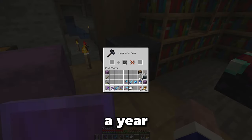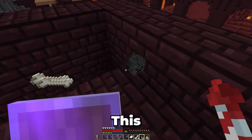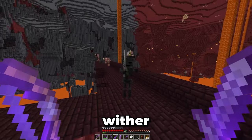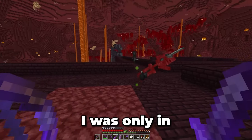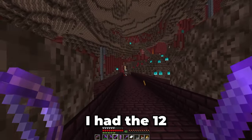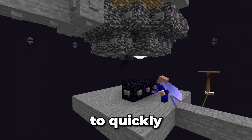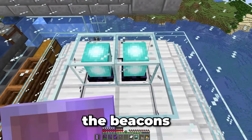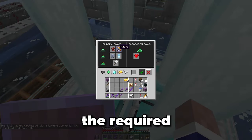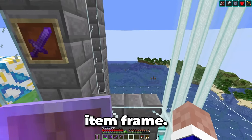I then used this in combination with the netherite scrap I got from smelting the ancient debris to create 6 netherite ingots. After nearly a year in this world, all of my gear is now fully upgraded to netherite. This upgraded gear was now perfect for hunting wither skull items, which is ideal considering we need 4 beacons for this farm. I was only in the nether for about an hour before I had the 12 wither skulls I needed. Then it was just a case of going to the end and using the central end portal to quickly kill 4 withers. It then took only a few minutes to craft and install the beacons and to apply the required effects. I also used this time to add the farm sign to the wall using an item frame.